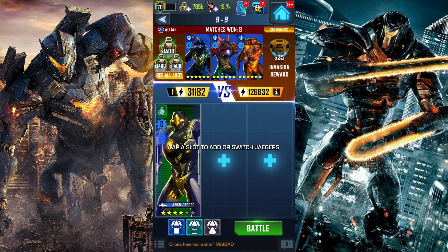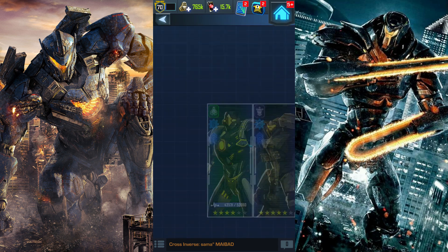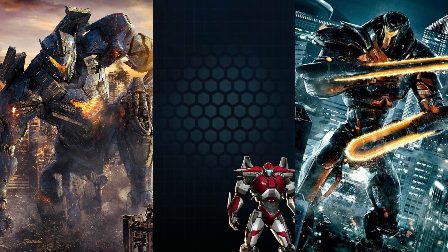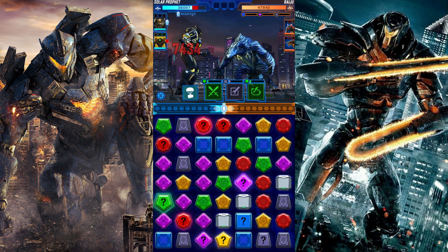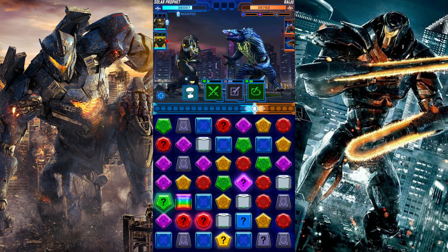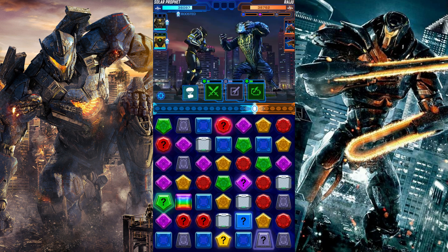Okay, so the last battle. I hope I can get some blueprint right here — I really hope I do, or else I'll be so mad. We're going to go with this team: Solar Prophet, Bracer Phoenix, and Horizon Brave. Not looking good — what is this? I'm going to take the while, while I still can. We got the extra turn. What do I do with this extra turn? There's not much that I can do that's in my favor right now.